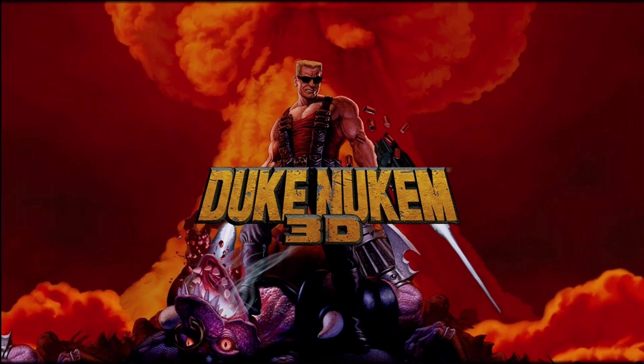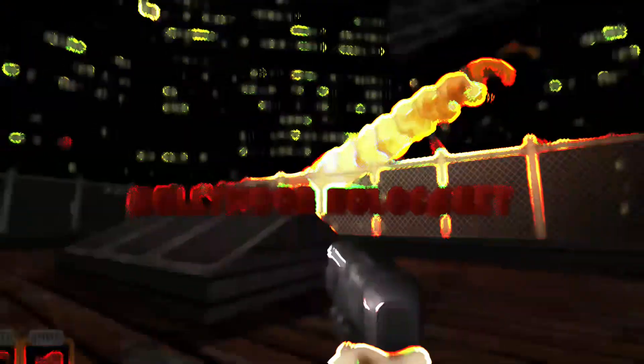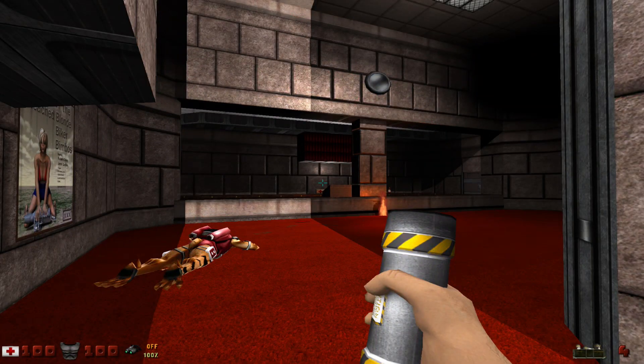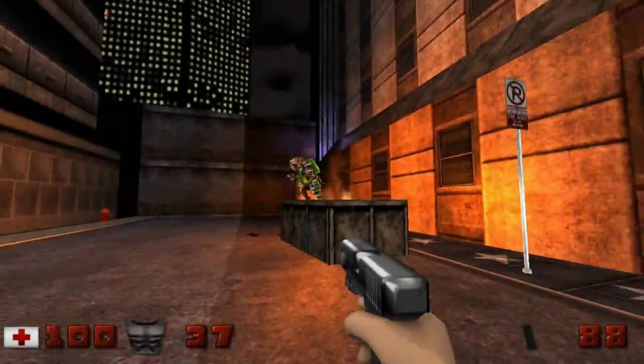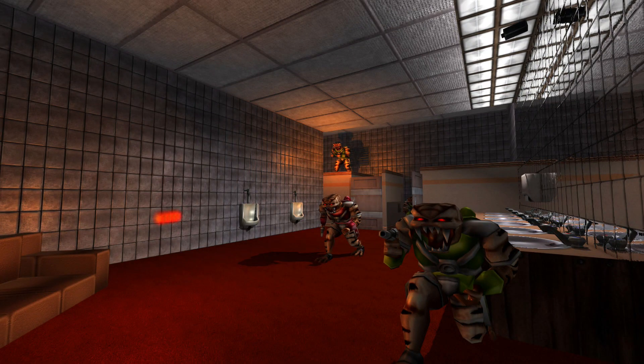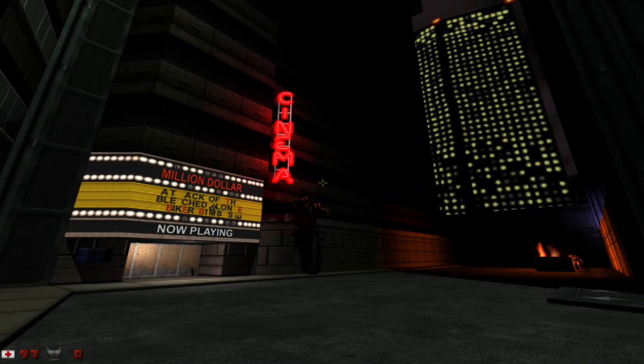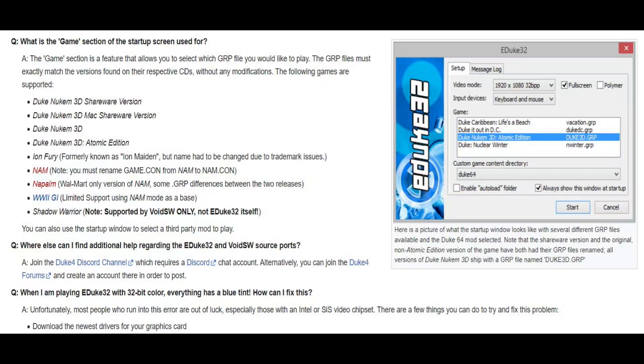For those of you who are Duke Nukem 3D fans, we have not forgotten you. EDuke32 has now officially been added to Batisera 35, supported on 64-bit PC systems and RPi4 systems. EDuke32 is an active open source project and source port of Duke Nukem 3D, created by past and present employees of 3D Realms. It offers a convenient way to play Duke Nukem 3D and its expansion packs on modern computers with numerous features and enhancements not found in the original game. Supported games include Duke Nukem 3D, Duke Nukem 3D Atomic Edition, Iron Fury, NAM, Napalm, World War II GI, and Shadow Warrior.